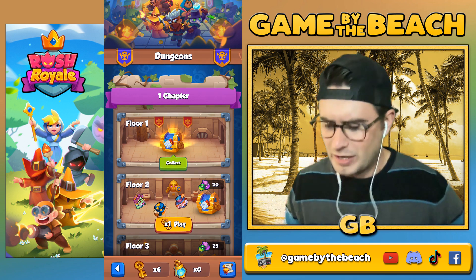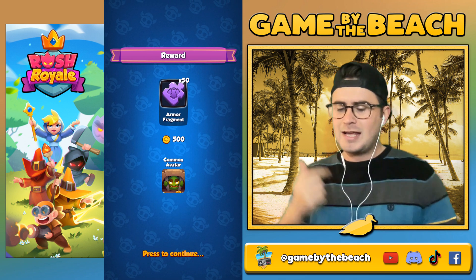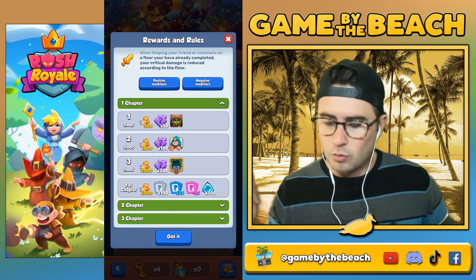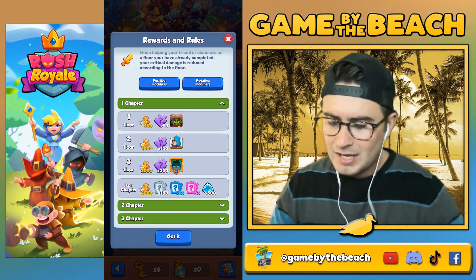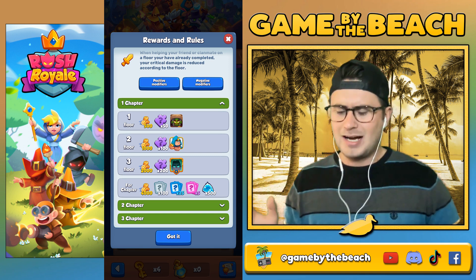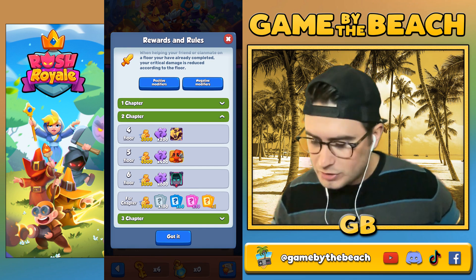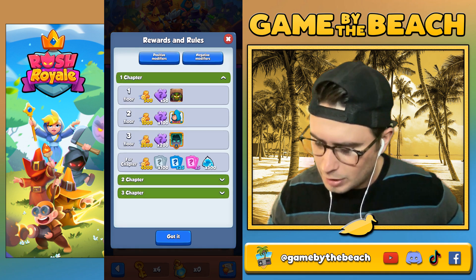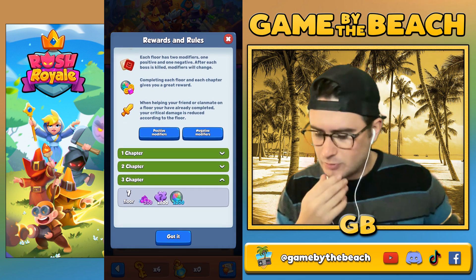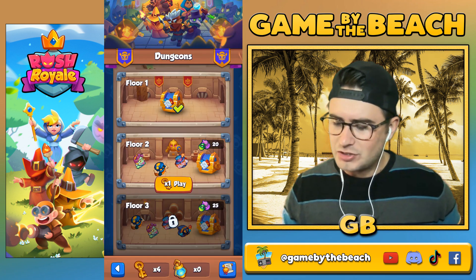We got 352 gold. Let's open this immediately — we get 50 armor fragments and an avatar. Looking at the rewards: floor one, floor two, you can see exactly what you're getting. All these armor fragments — I love that. I'm really trying to get to epic armor. Chapter two you get even more items, and chapter three you get 600 items and 200 faction cores.